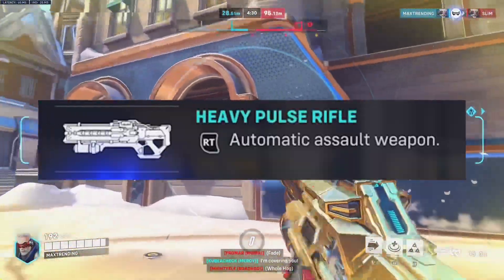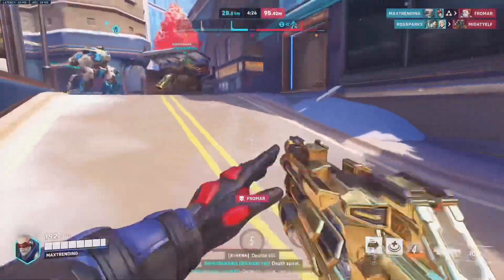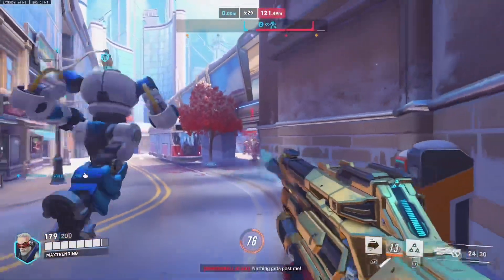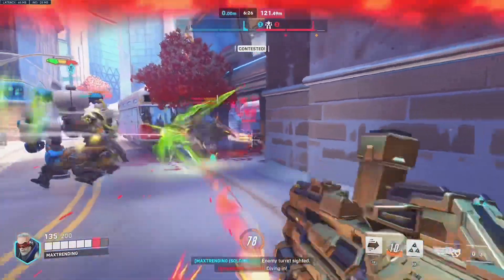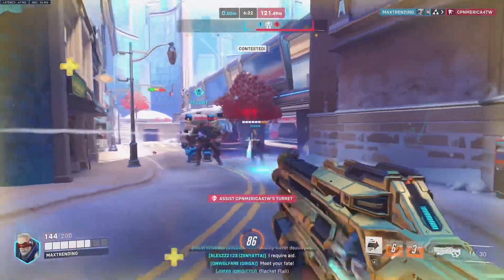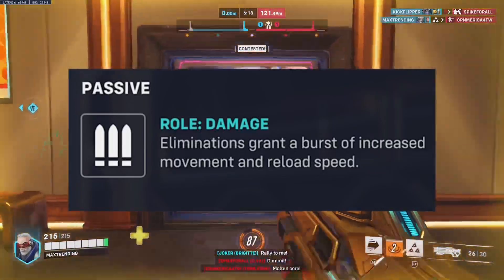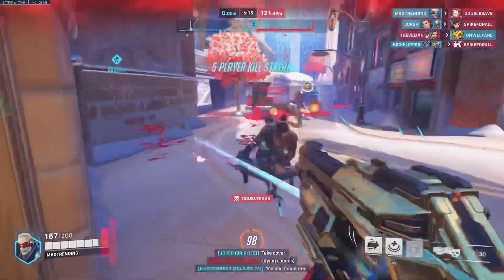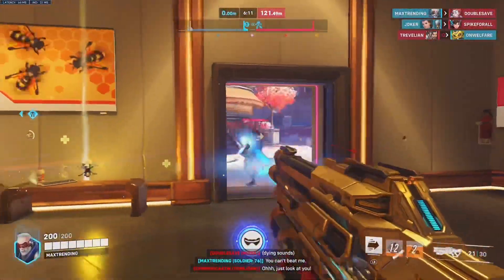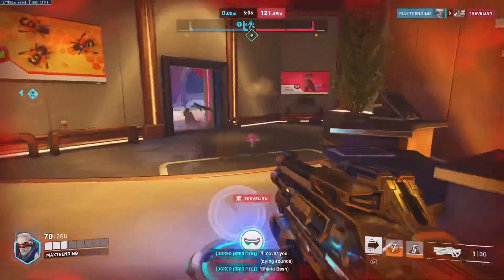Soldier's main weapon is his heavy pulse rifle. This thing is disgusting. The high fire rate along with it being a hit scan makes his automatic assault rifle one of the best main weapons in the game. You'll be spraying down enemies faster than the babysitter's boyfriend when the parent's car pulls up. His passive roll damage gives you a short burst of increased movement and reload speed shortly after an elimination, allowing you to go from one enemy to the next — because this man's a track star.